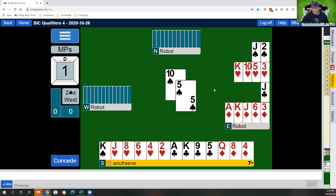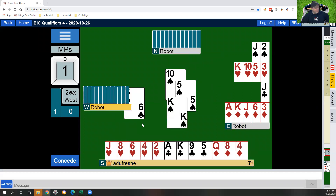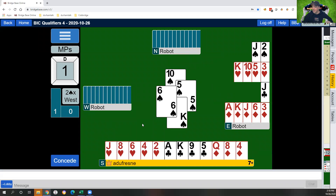Partner leaves it in. So 13 in the dummy, 13 in our hand. Doesn't really tell us anything. I will be very surprised if we beat this. We need partner in. We can try to underlead a club to get him to win the queen, or we can play a heart and hope that he has the ace there. Really do not like our options here. Let's play a heart first.